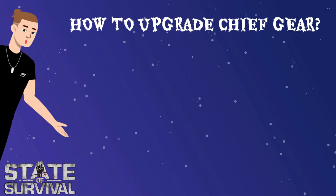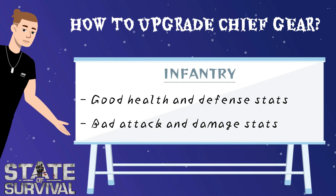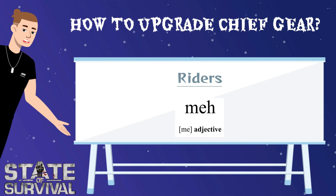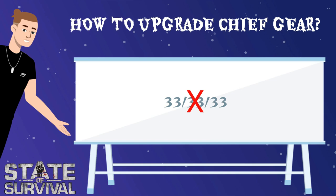To understand upgrading Chief gear the correct way, you must understand troop types and formations. Without diving too deep into battle mechanics, it's important to at least know this: infantry has good health and defense stats but bad attack and damage stats. Hunters have high attack and damage stats but are low on health and defense. Riders are mediocre in everything, however still needed to activate the skills of your rider heroes. You will rarely attack with a 33/33/33 formation, so upgrading gears equally isn't always your way to go.